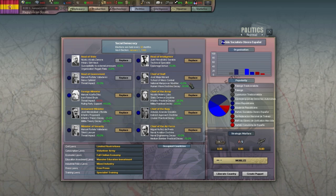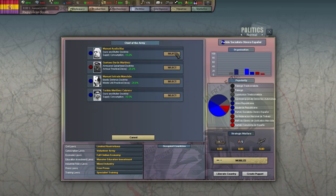A trait you'll see a lot here is decay reduction. Practical and theory knowledge slowly decrease over time if you are not increasing them. It's already a pretty slow pace even without these traits, so it's not as good as many other traits. For example, for our chief of the army, someone with supply consumption reduction is a better choice.